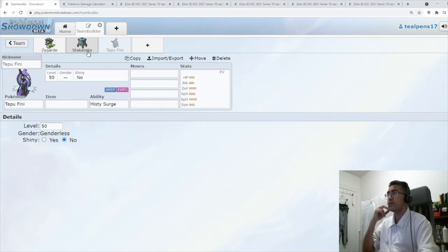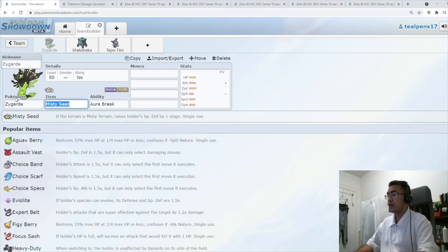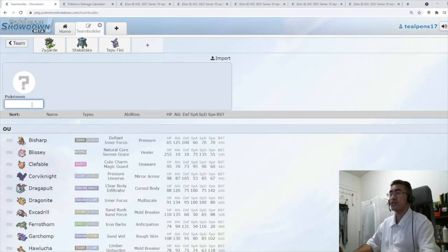The thing with Zygarde and Fini is there are a few different ways you can play this. When you go Misty Seed with the terrain, that'll give it a special defense boost, which is good against the Xerneas matchup. But we're not going to be doing that in this particular build. There is a way that Fini helps not only Zygarde but the rest of the team. Fini's going to come with our Zygarde team, and now we can start thinking about fast mode.